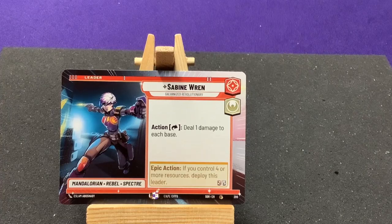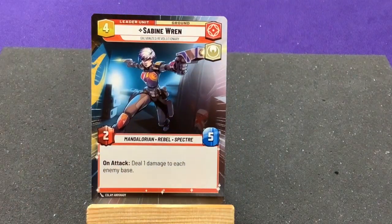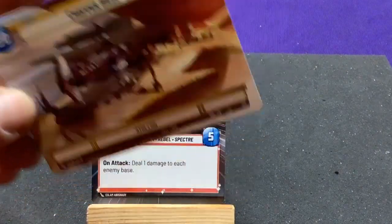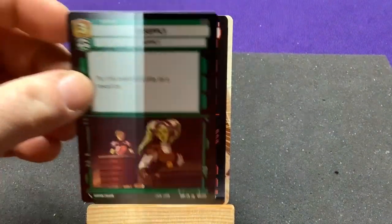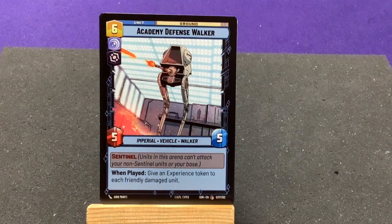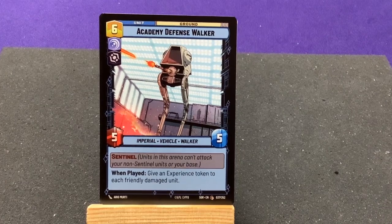We have a borderless version of Sabine Wren and a borderless version of Chopper Base — which we've already had, but getting borderless versions of bases is pretty cool. Precision Fire. A Resupply. Academy Defense Walker — when you're training, or AT-ST: when played, you may give an experience token to each friendly damaged unit. That's pretty nice.